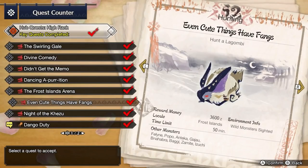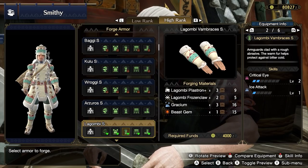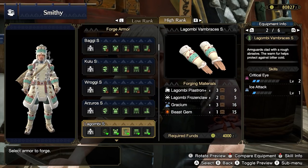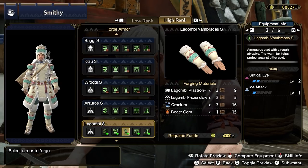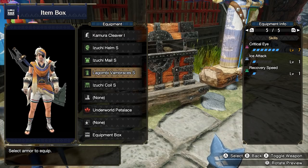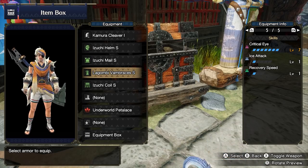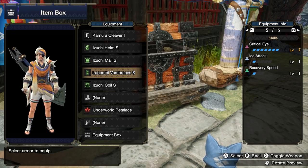Next, you can hunt Lagombi in the key quest Even Cute Things Have Fangs. Lagombi has a standout piece of gear with the Lagombi Vambraces S, which provide Critical Eye level 2, Ice Attack level 1, with a level 1 and level 2 socket. These require a rare beast gem so it may take several hunts. They are a solid piece of gear and one of the easiest ways to reach Critical Eye level 7. The ice attack is a nice bonus if you're using an ice weapon, but these gloves are good regardless.